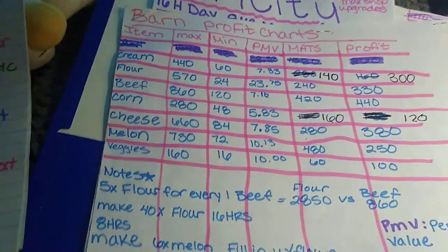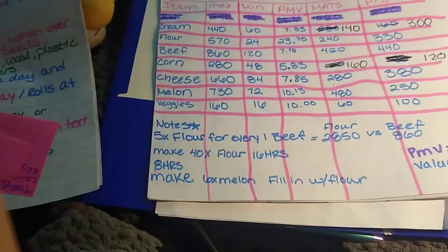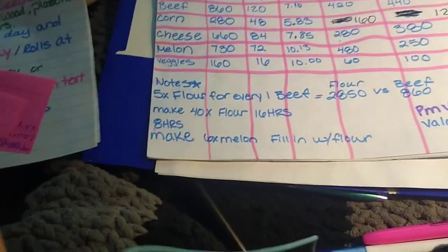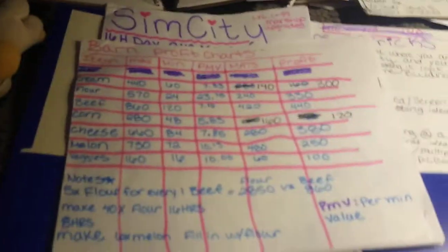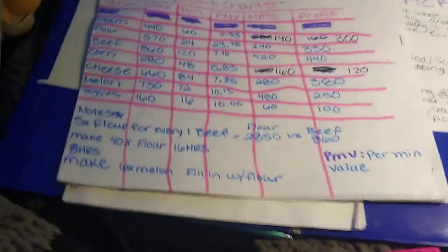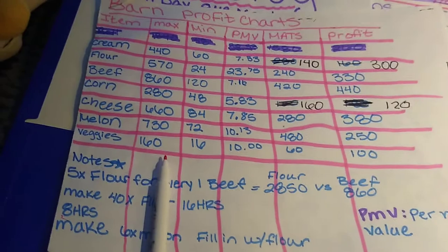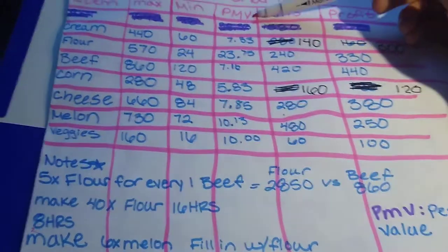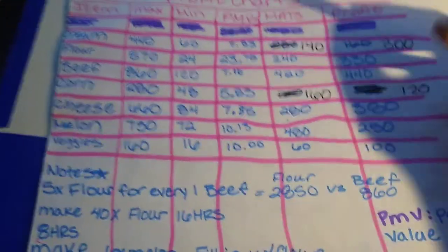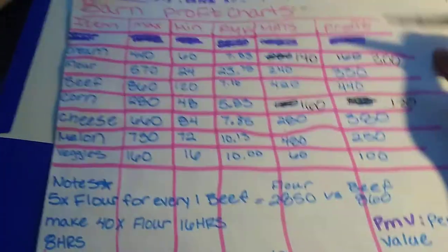I'm going to briefly explain why this was so hard to put together. When you're looking at the list of items from each shop and trying to figure out which ones turn the highest profit, the very top line says 'item' — that's the item obviously. This is the max price that item will sell for, this is the per-minute value you make, and 'mats' means materials that go into making that item, and then this is the profit you would make.